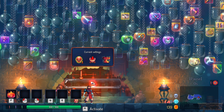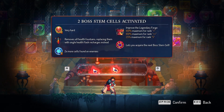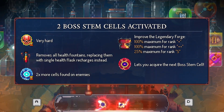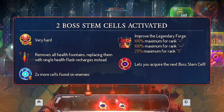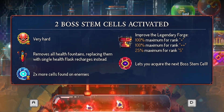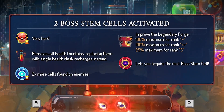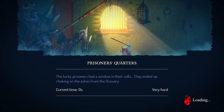We are back playing Dead Cells and last video we actually got the second boss cell. Two boss stem cells activated — very hard. Removes all health fountains, replacing them with a single health flask that recharges instead. Times two more cells found on enemies, improves the legendary forge, and lets you acquire the next boss cell. This is gonna be crazy, not being able to heal up as much. Necromancy is gonna be a must for me.